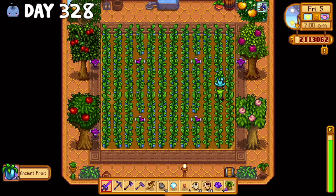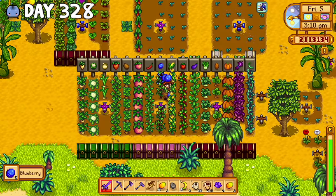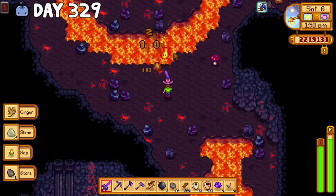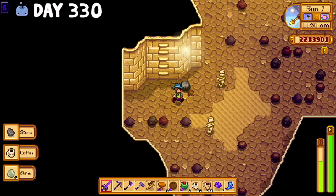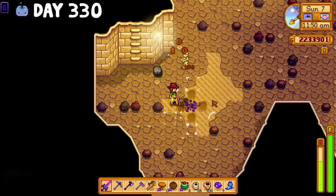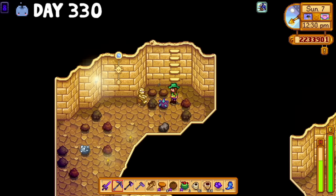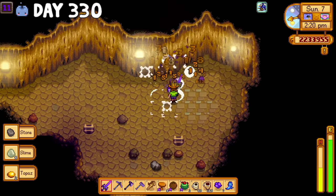After that experience, I decided to harvest all the crops in the greenhouse and on Ginger Island just to lower my heart rate. I also spent the next day on Ginger Island hoping to get more tiger slime eggs. I was making some big bucks selling my iridium bars, but I was also starting to run out of ore, so I decided to spend day 330 in Skull Caverns to collect some iridium. It must have been a pretty lucky day because I ended up getting a ton of cloth, a prismatic shard, and some purple slime eggs which sell for $5,000 each.